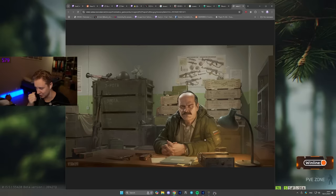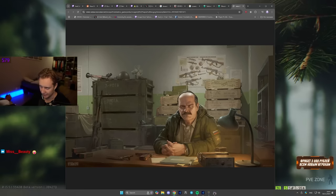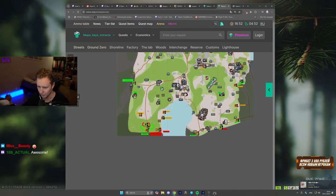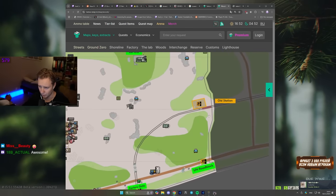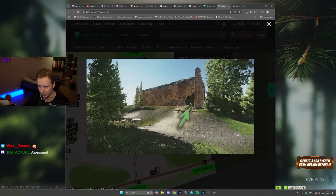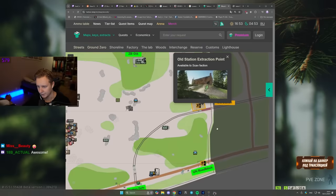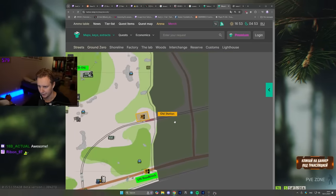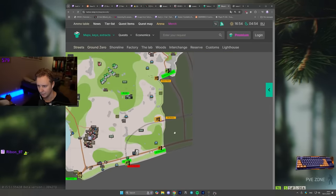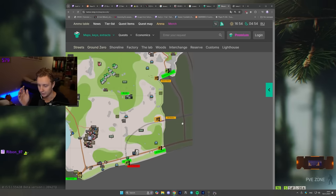The problem is it's not officially in the game yet, but you can still get there. It's actually quite simple — first you go to Woods, then you go to this area right next to the old station. In front of that building to the left there is a railroad, and that railroad is going to take us to the new area, which is right here outside of the map.